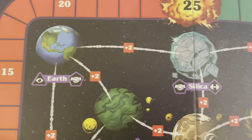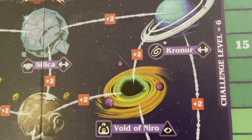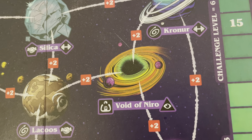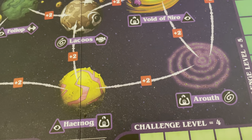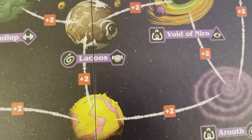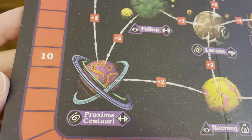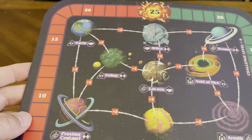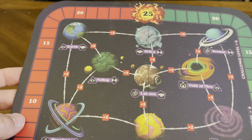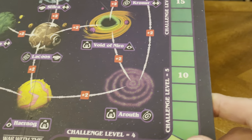On the tracker, you've got Earth, Silica, Croner, Void of Nairo, Aruth, Hairnog, Lacuse, Silica, Follip, and Proxima Centauri — so it looks like there are nine locations total. There are also challenge levels marked on there.